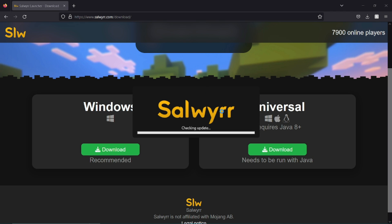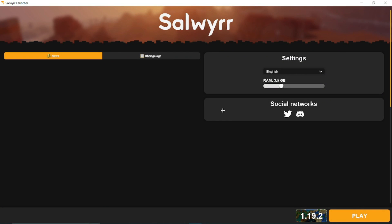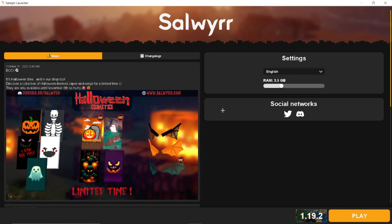It's going to install the launcher. The reason it's not installing on my end is because I already have it, so it doesn't need to do all the work. But here you go — it'll open the Salwyrr Launcher. Over here you can change the amount of RAM it takes up, change the language, and other settings. You can just press Play and it will open Salwyrr. That's how you download Salwyrr Client — it's quick and easy.